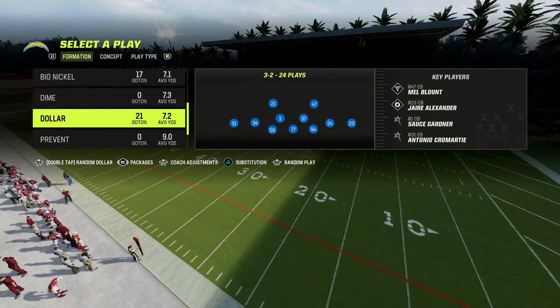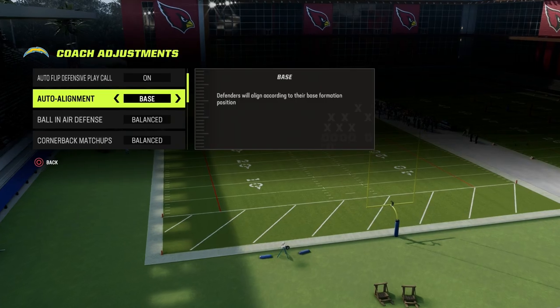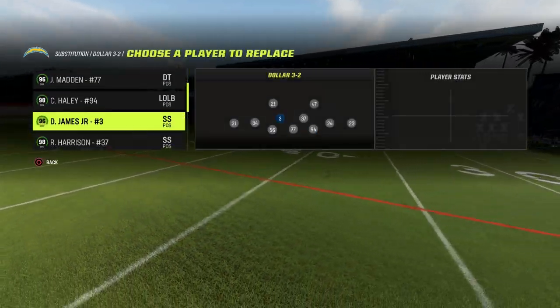How do I like to play bunch if I'm running dollar? Man coverage can really bag bunch pretty well. So what we're going to do is auto alignment to base, put our zone coverage on match, and then come out in dollar.